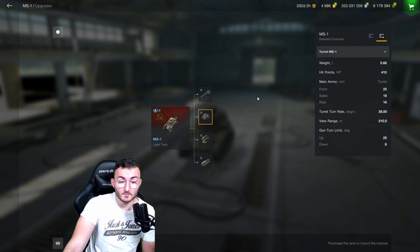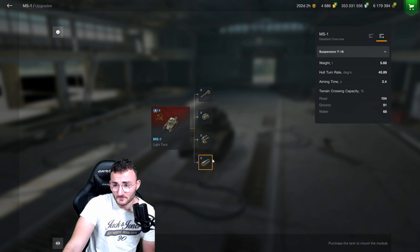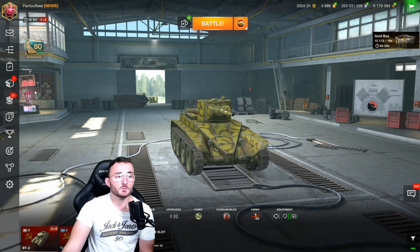It should do the job no matter what because the MS1 is so lovable. For the armor, you don't have any — let's be real, it's a tier 2 so obviously you're not going to have the best characteristics ever. For the top speed, 30 kilometers per hour will do the job. For the drive speed you have something like 46 degrees per second, which makes it an extremely mobile tank.